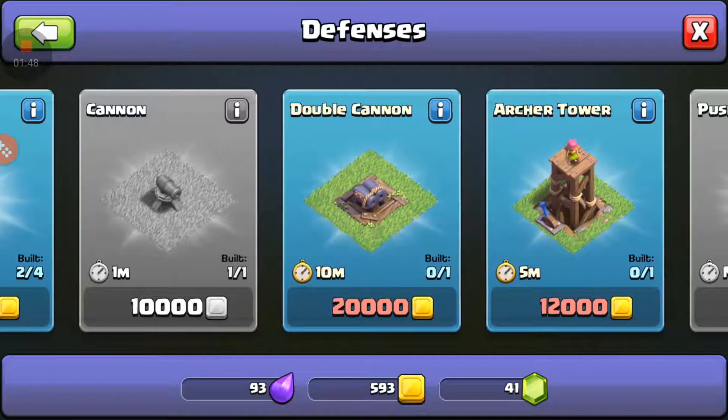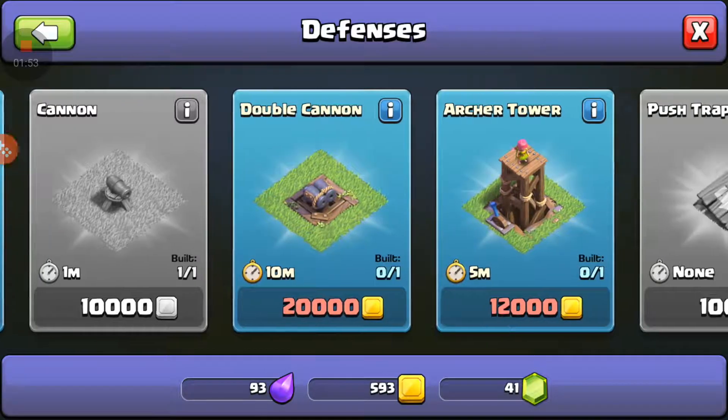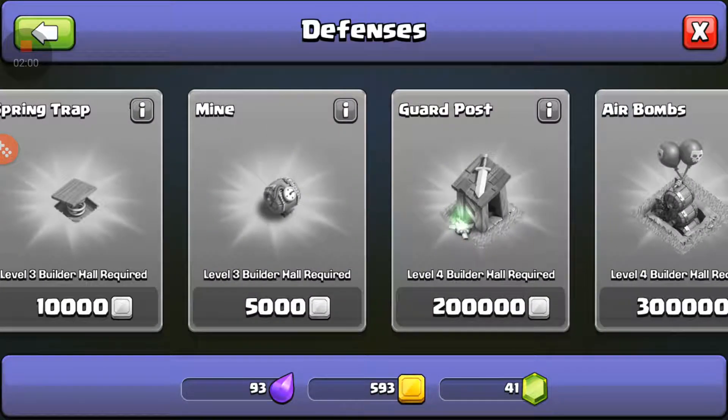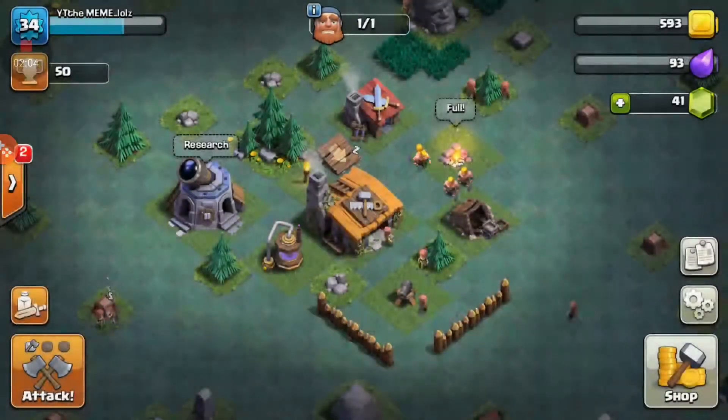There's the archer tower which looks different, cannons, a double cannon, and then there's a Firecrackers — that's new. There are a couple of new things with this update.